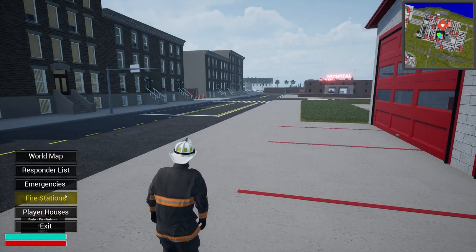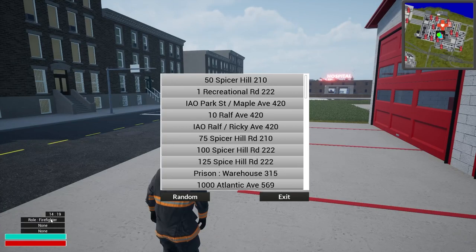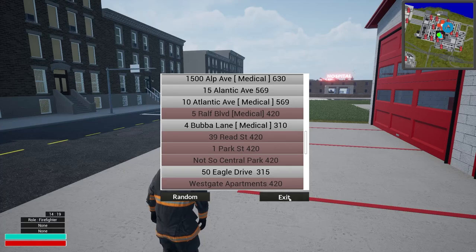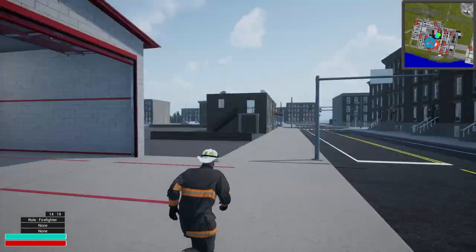Let's go ahead and get a fire going. We want to go to Emergencies and see what we can pull up. There's one in particular I'm wanting — 1 Park Street, Box 420. That is the one we're going to call up. We'll exit out of that.